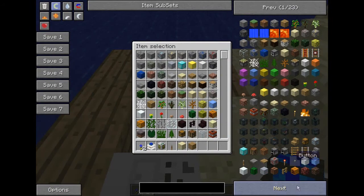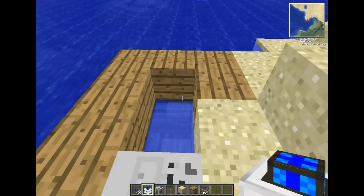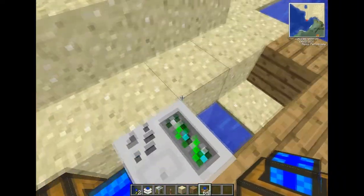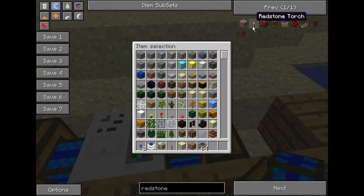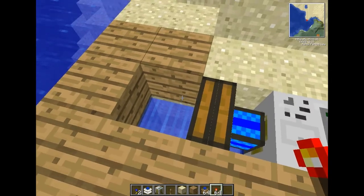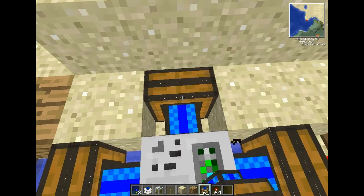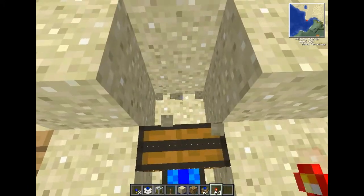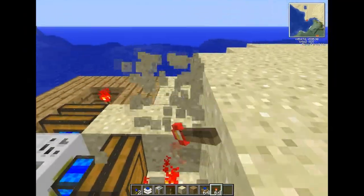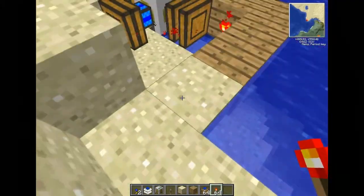So redstone engines — let's have a look. Should be there, there we go. Put that there. You need to put one here, which will automatically connect up, one here, and I need a redstone torch — put that there. I might as well put that on there. I'll probably put an engine here as well just to increase the power — I think maybe four engines maximum.